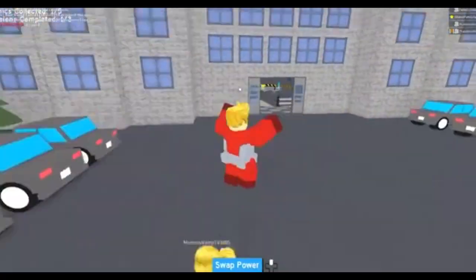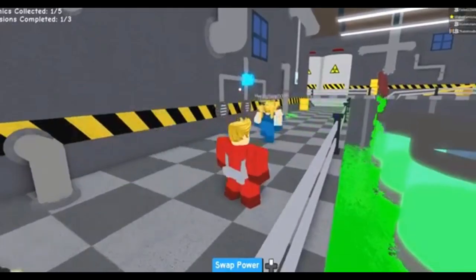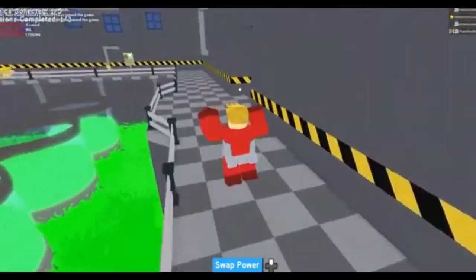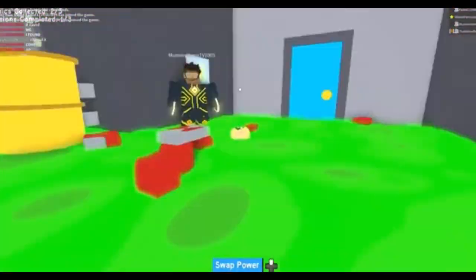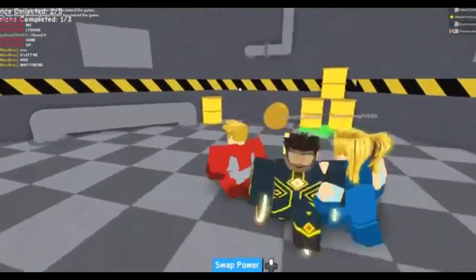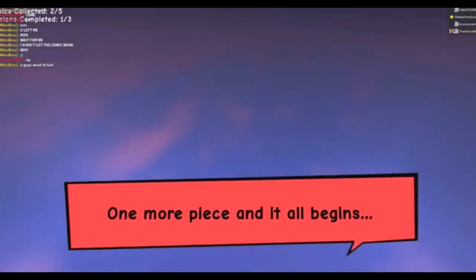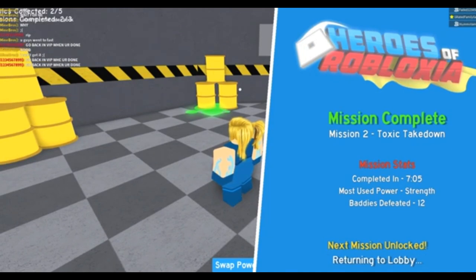Mission number two — it's pretty easy. There's going to be little prompts and little cut scenes that show you what to do. You're going to have to use the electric person. I've got a friend who's got the electric power to open everything for me. At some point it turns into Flood Escape 2 for a bit — all the green stuff starts rising up and you have to escape that. Then you have to go catch a guy at the top. You might have to switch back and forth between your powers and use the electricity to zap some things. But once you beat this guy, you're good to go. Mission two, toxic takedown, taken care of.